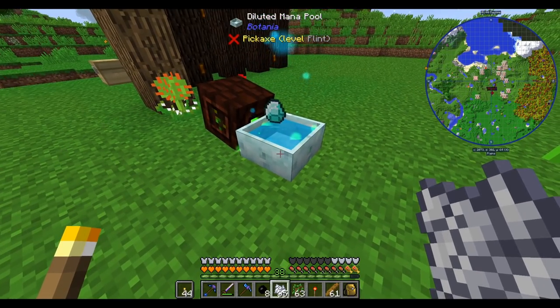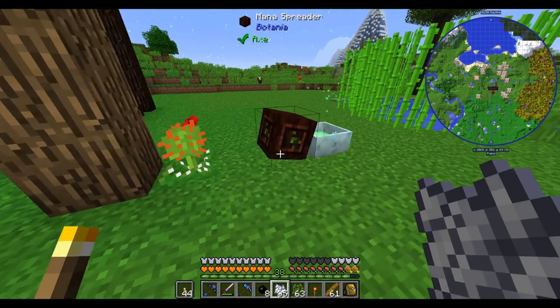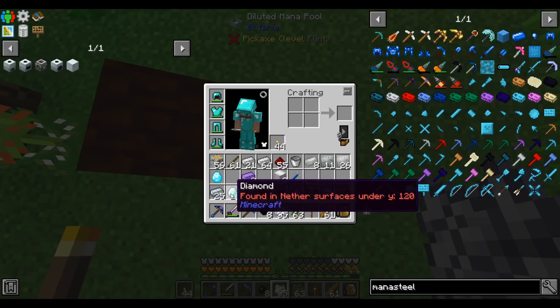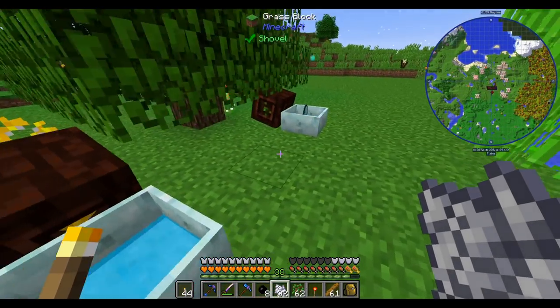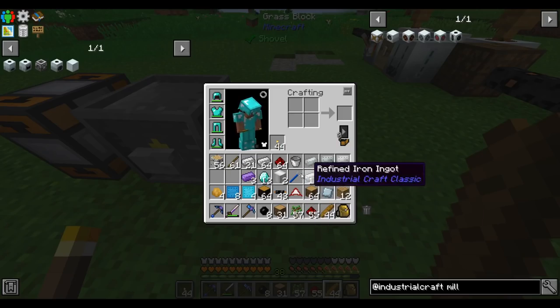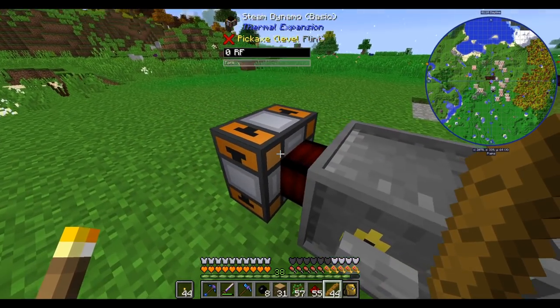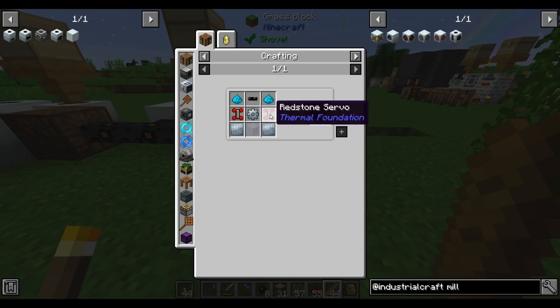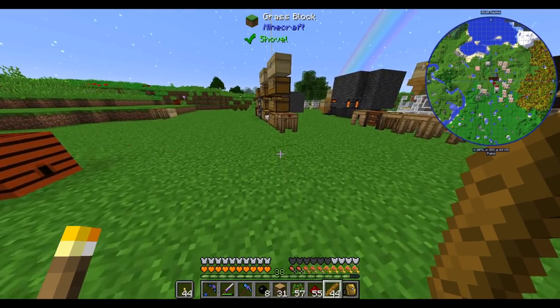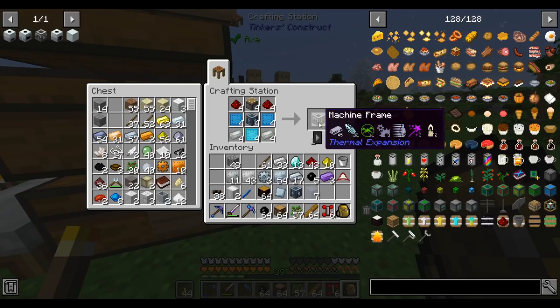Next, we have to make some mana diamonds. I'm not 100% sure if a diluted mana pool can hold enough mana to do it — a basically 100% full mana pool can. I'm going to grow a few more trees to speed this along. The munchdew will eat their leaves. My way of generating mana right now is to throw food at our Gourmaryllis here — you have to alternate between two food types to get maximum efficiency. It takes the entire mana pool to make a single diamond.